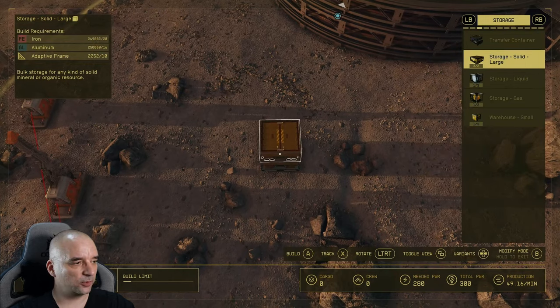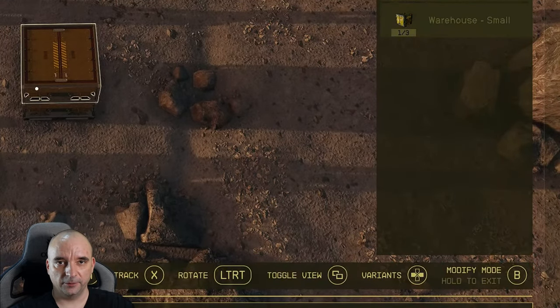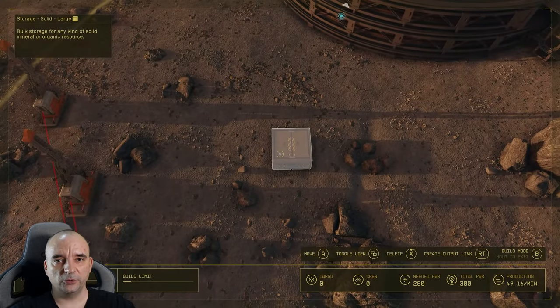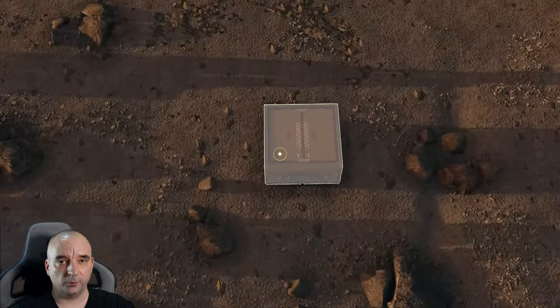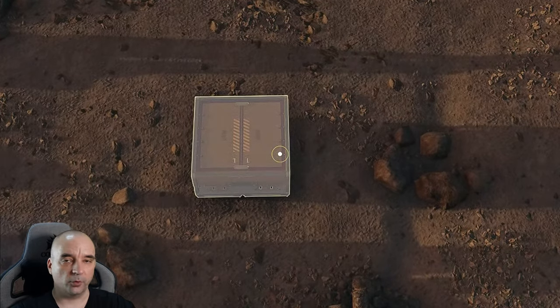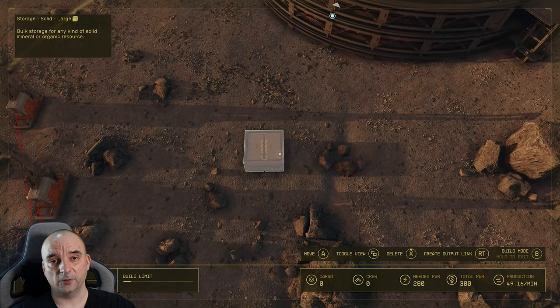Put this one down first, then change to modify mode by pressing B on the controller or Tab on the keyboard. Now you want to aim for either the bottom left-hand corner or the bottom right-hand corner. I still don't know why it sometimes works on the left and sometimes on the right, but the main thing to know is that it works.